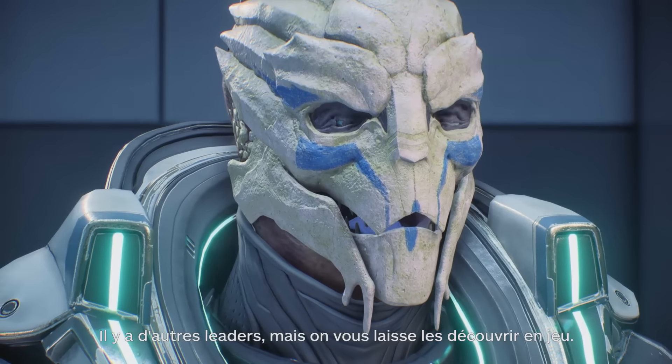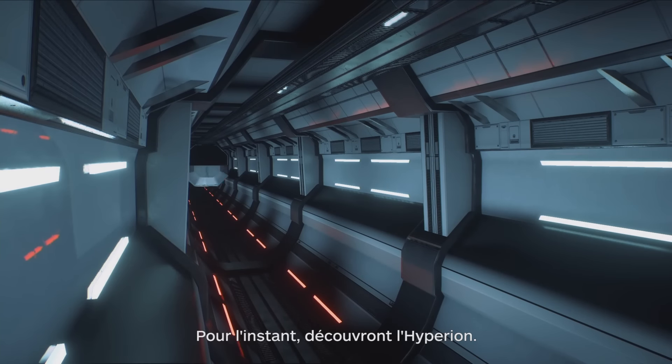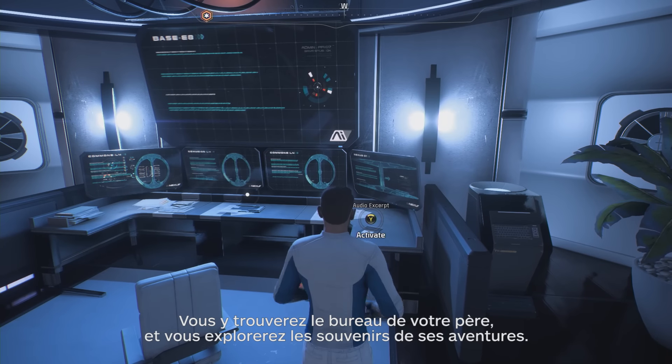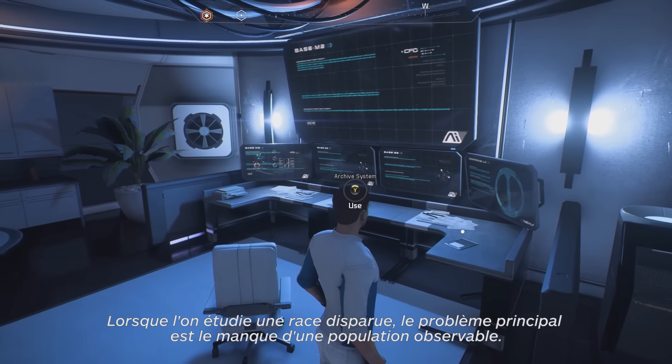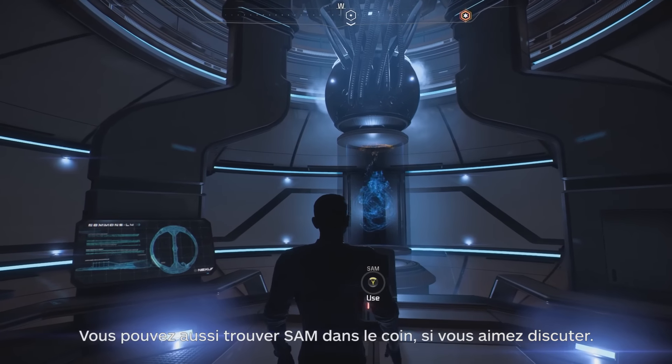There are other leaders, but we'll let you discover them as you play Andromeda. For now, let's check out the Hyperion. Here you'll find your father's room and you can snoop into remnants of his adventures. "When studying a dead race, the most obvious problem is the lack of an observable population." You can also find SAM nearby if you feel like a chat.